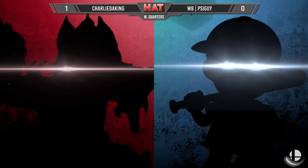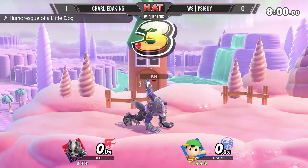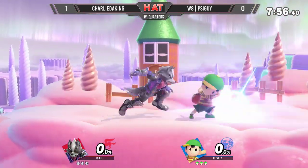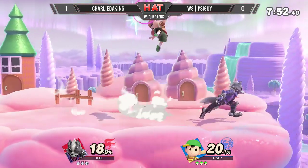PSI Guy is not going to counterpick — he's never gone on a character other than Ness for quite a while. It's going to be Charlie, and we're going to the Omega version of Magicant. This is a stage choice I never really would imagine from anybody, honestly. But if he wants the home field advantage, he'll take it.